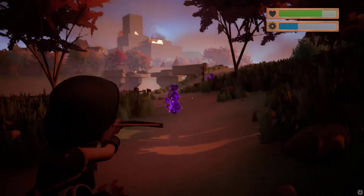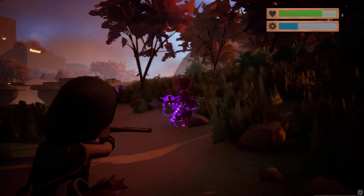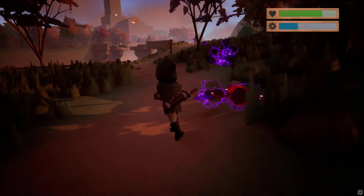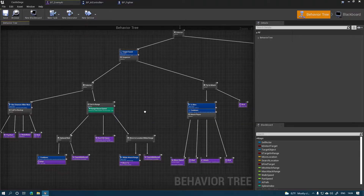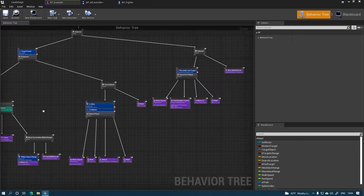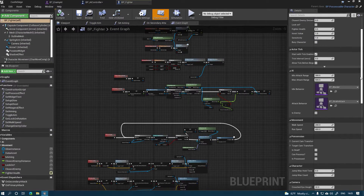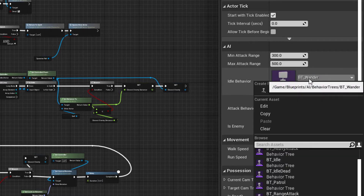Next, I tackled implementation of AI behavior. Since enemies could be patrolling, idle, or wandering, I needed to account for all situations and give designers the ability to easily pick behaviors for each enemy in the level. This is when I found out about Run Behavior Dynamic, a task that could dynamically run individual behavior trees while nested in another. This accomplished exactly what I was looking for, and I liked it so much that I used it for implementing different battle tactics, like doing a combo attack when going against a player.